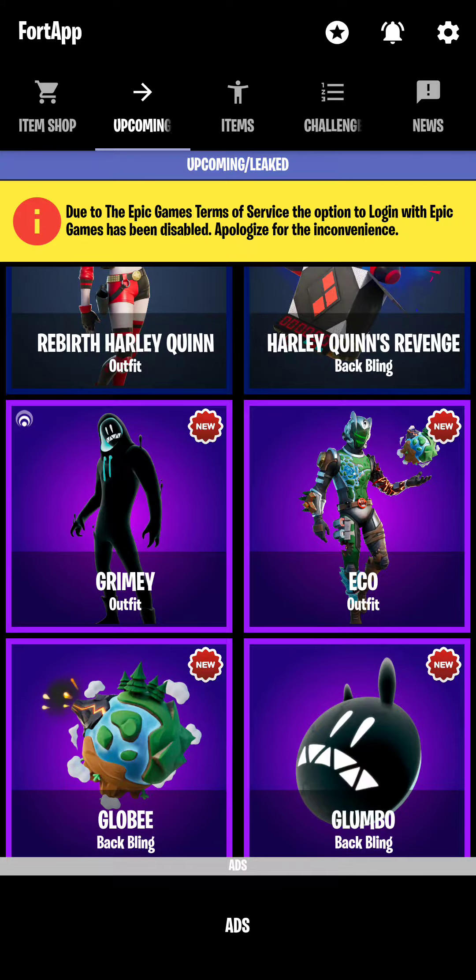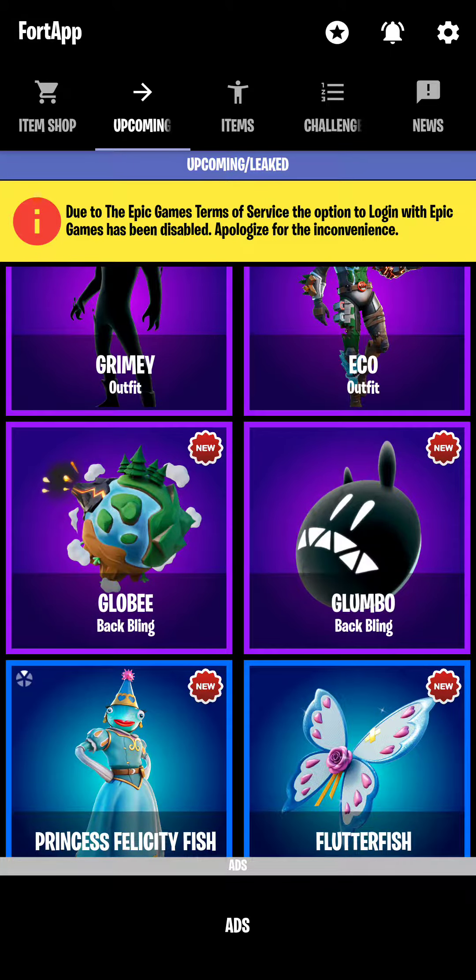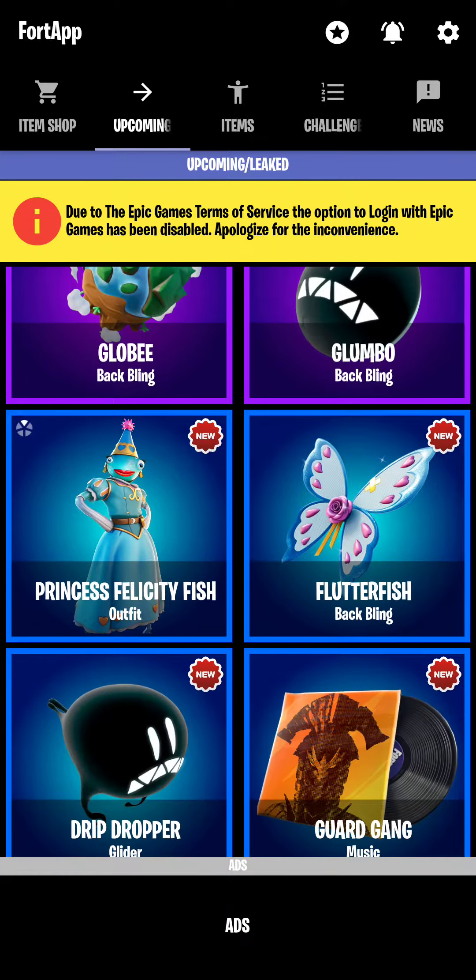We got Grimmy, which if I get might be my new main skin. Really good skin. Then we got Eko, Globie for the back bling, and Glumbo for Grimmy's back bling.